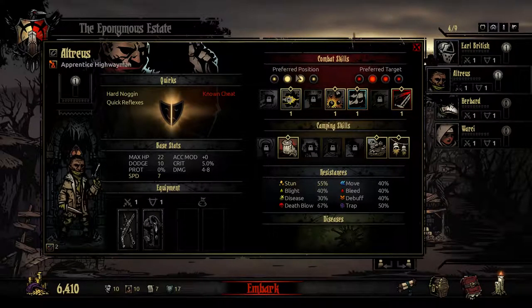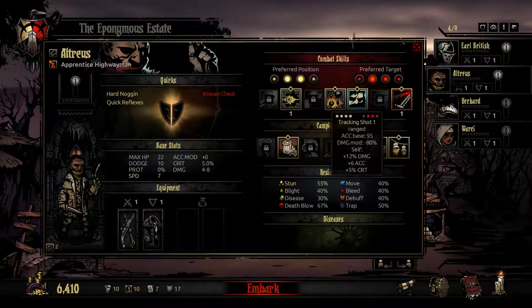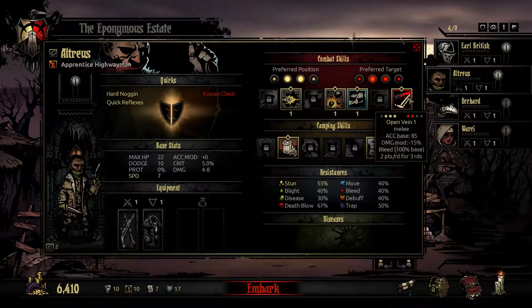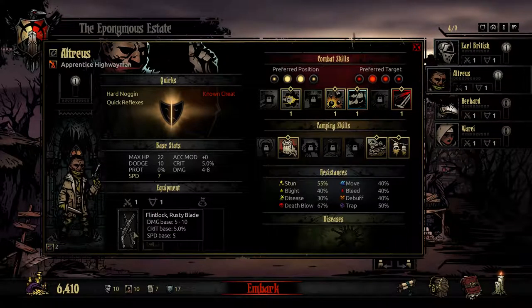My preferred position is the second and third spot, because we started off in the first and second positions respectively. Our preferred target is actually the second one. The pistol shot is just a great shoot-them-in-the-face. Grapeshot Blast is pretty good when you just want to do some damage across everything for a while. An Open Vein does a bleed which is 100% base, but many things have resistances. The Tracking Shot you would expect to be marking, but it does not do marking.